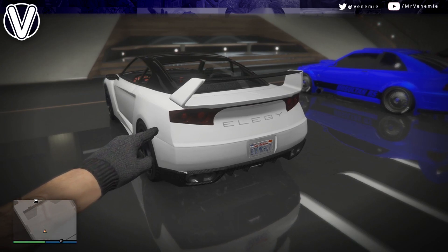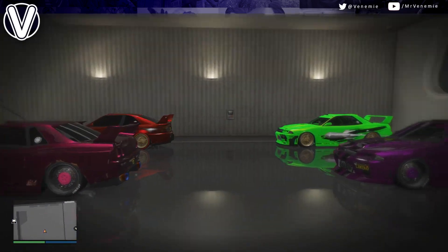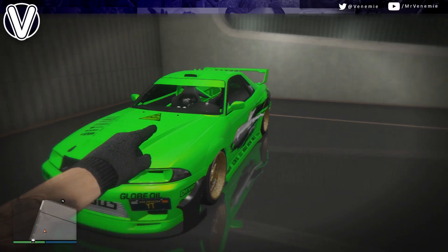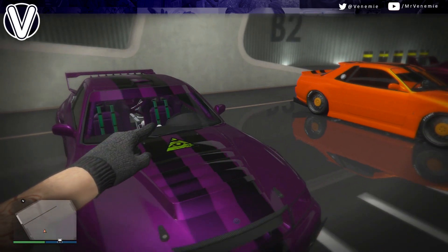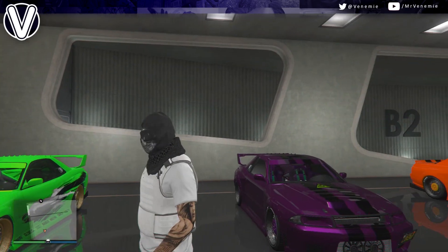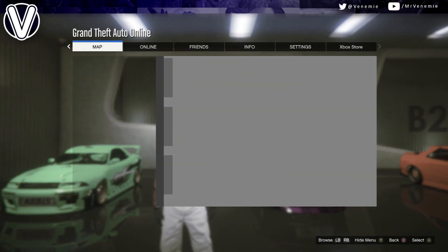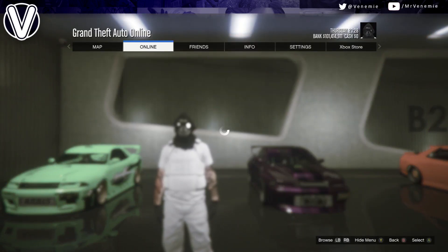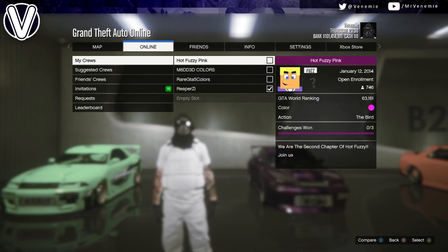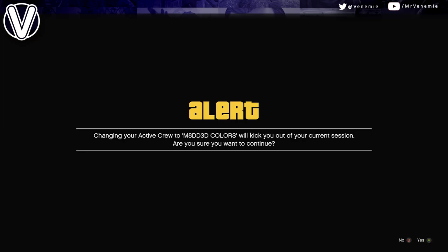Once again, for this glitch you do need to be in a nightclub. You need to have two nightclub garages — nightclub level 2 and 3. These are the garages we're going to be using, and once again the cars in slots 9 and 10 need to have your crew emblem on. This is the glitch where you are going to need to use the crews in the description.